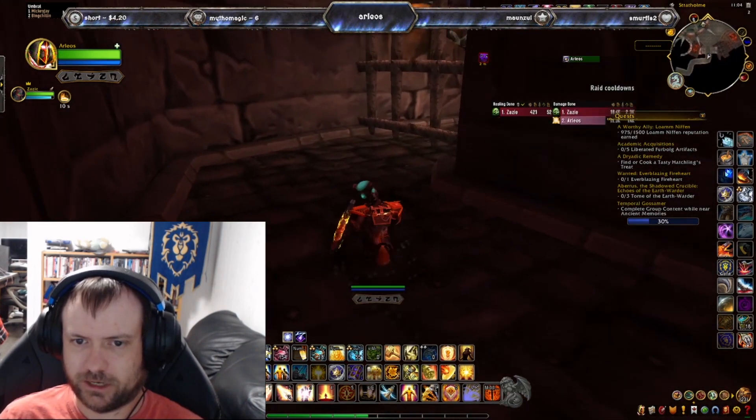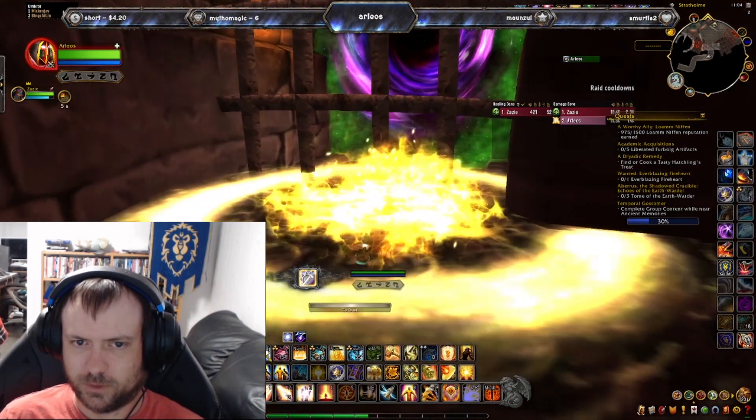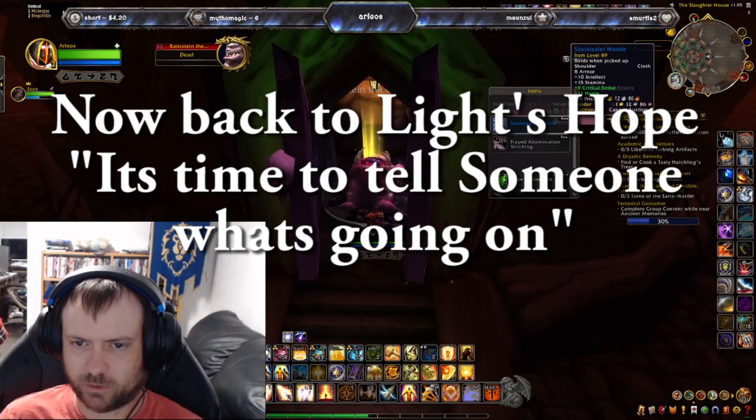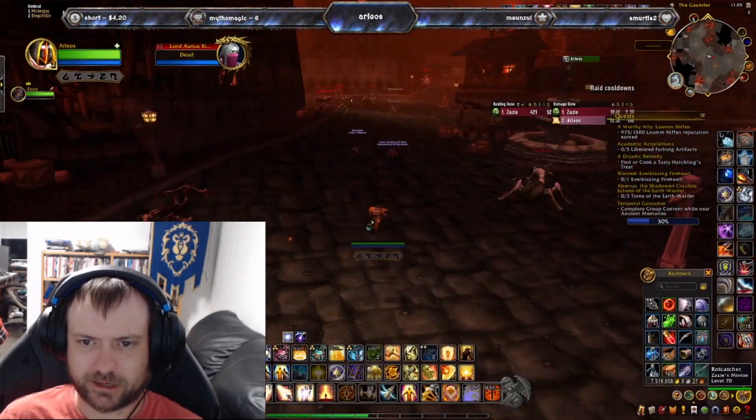Once the Baron is killed, the gates are going to open up and you're going to get an extra action button to use — use it now. Go in and loot the Baron too, as you might get some loot. Now we have to go back to Light's Hope Chapel to tell someone what's going on.